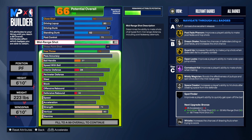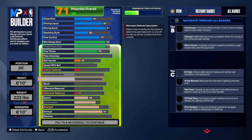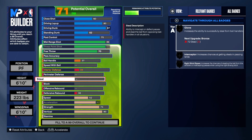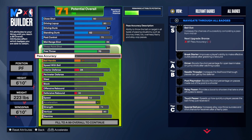We will get that spot finder badge once we take the acceleration up — that's the only thing that's not highlighted. So let me go ahead and take that up so you can see that you do get that spot finder badge. We get it on bronze. We could have gotten a 68 acceleration and had it on silver, but we had to keep the rebounding, so that's why we got the acceleration at that level.